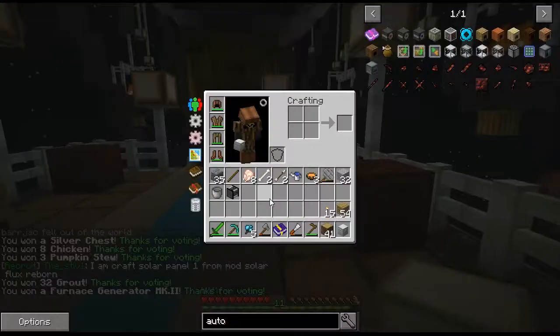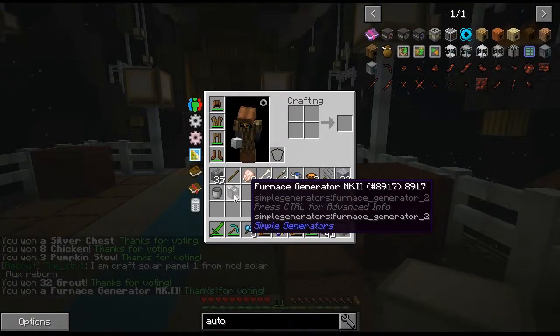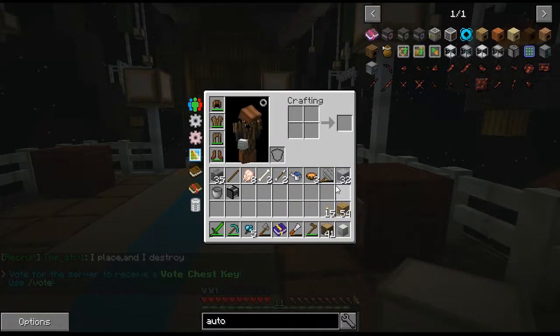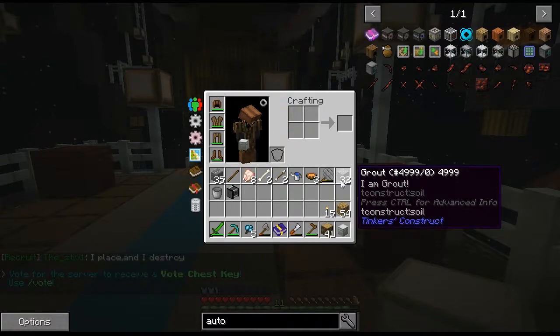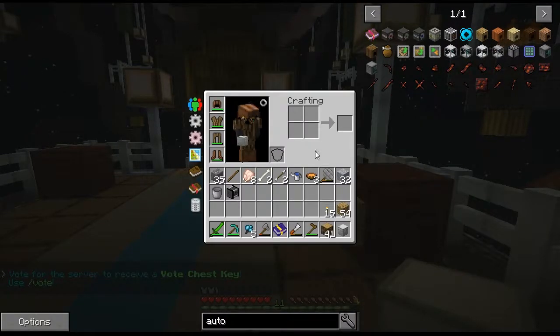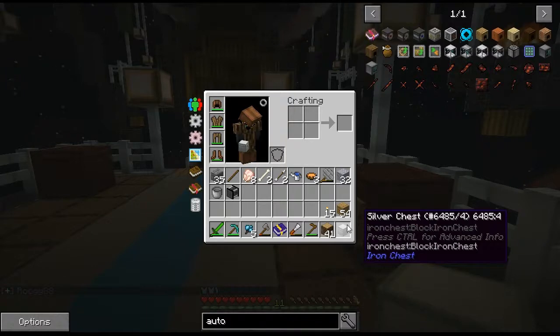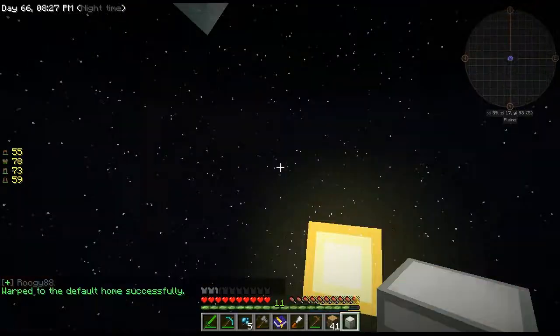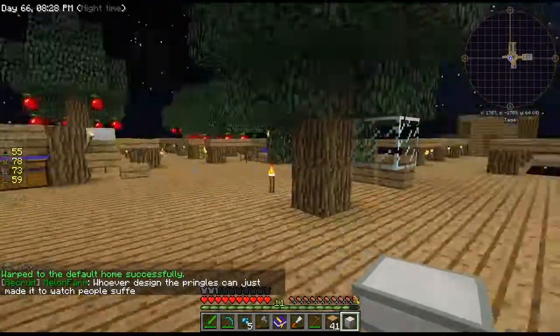So we got a Furnace Generator Mark Two — I don't know what that is. We got eight chicken, three pumpkin stew, 32 grout which is really good — I think you use that to make seared bricks, which we'll definitely use. And we got a silver chest. Well, that's decent. Let's go ahead and head on back.